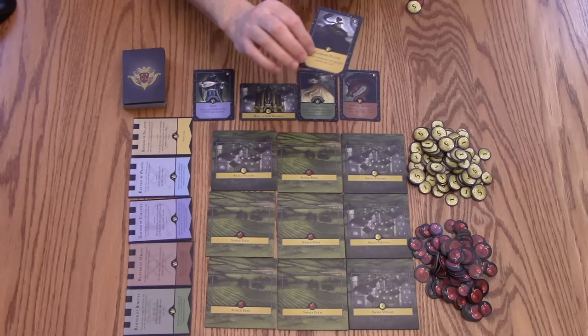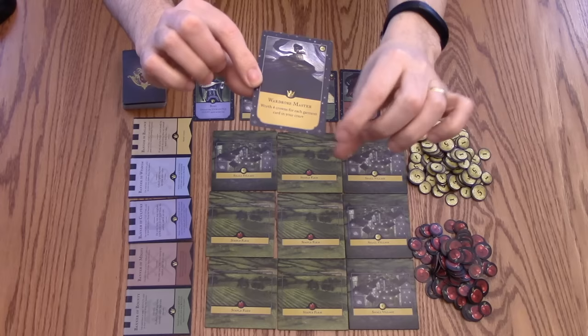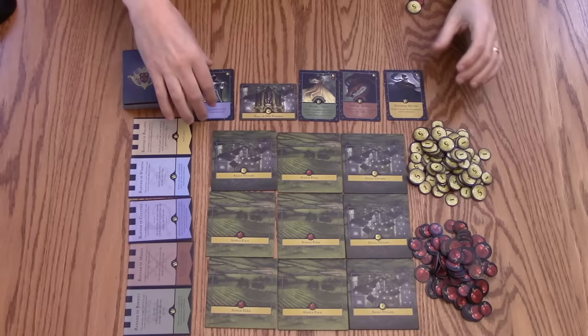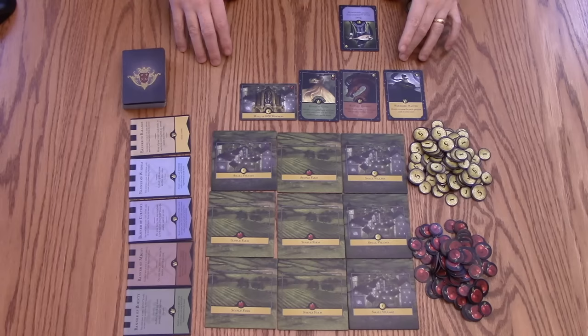Once I've done that, I can buy cards, and there are 4 different types of cards. The first type is a guest card. They will give you the cost in the top right-hand corner, how many victory points you're going to get — which are the crown icons in the middle — and any special abilities they give you. There are 4 different suits: culture cards, bounty cards, might cards, and wisdom cards. When you purchase a guest card, you place it in front of you in your tableau — this is your court area. As soon as someone has 7 cards in their court area, finish the round, then count victory points and the game ends.